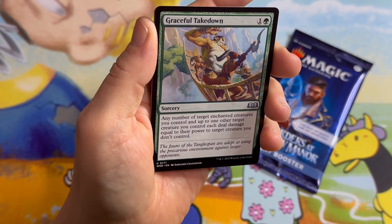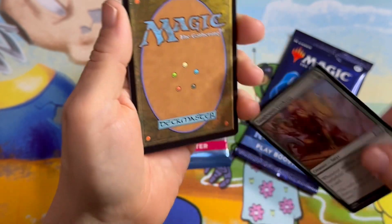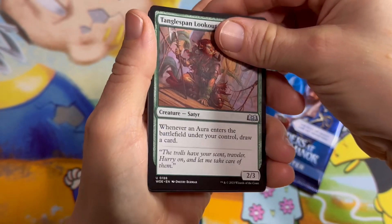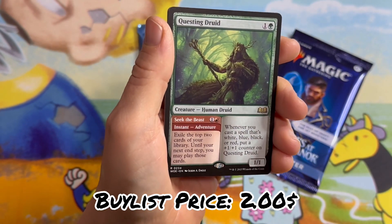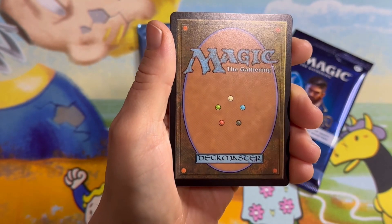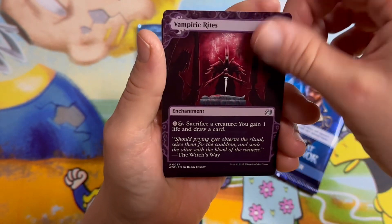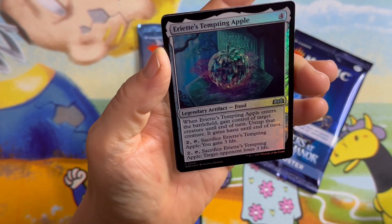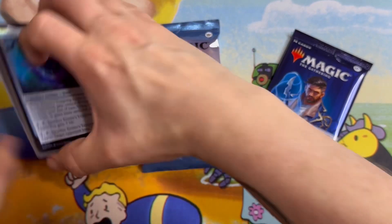Our second uncommon: Graceful Takedown. Tangle Span Lookout. And let's see our rare — Questing Druid. Actually not a bad card, has some value — about a buck fifty, maybe a little more in Canada. Vampiric Rights — not the best card, not the worst. Areti's Tempting Apple. The value of that pack was probably close to four dollars. First place so far.